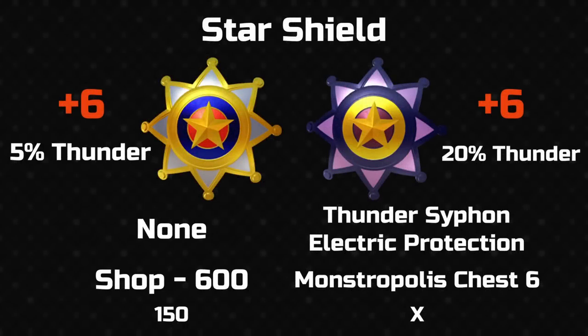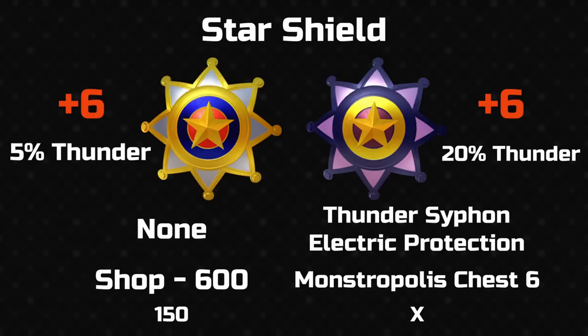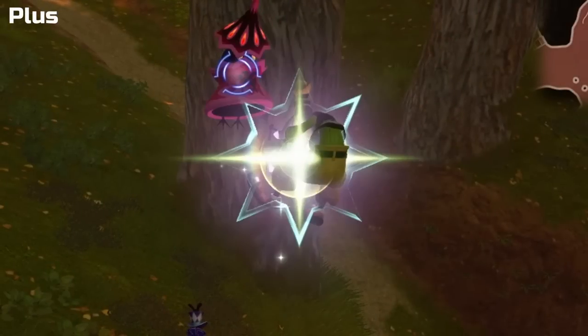Here we have the star shield — can you figure out why it's named that? The design makes me think of Toy Story, probably because of Woody's badge, although the plus version is actually obtained from Monstropolis. It's not far off Captain America's shield either, but let's not get into that. It's a small-sized shield, but I doubt that makes much difference in KH3. I prefer the plus in this instance, mostly personal preference for purple. The resistance is to thunder, so you have thunder siphon and electric protection. The hit effect is an 8-pointed star, just like the weapon itself.